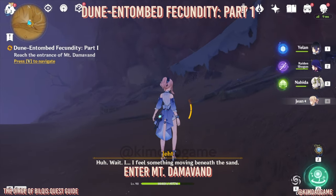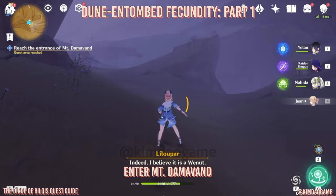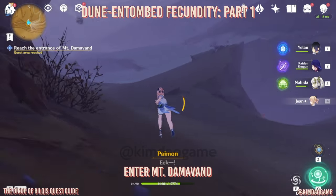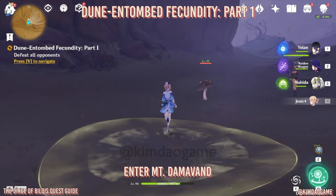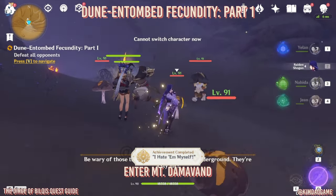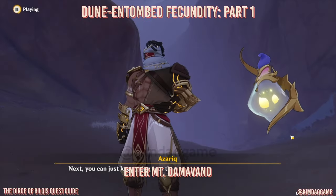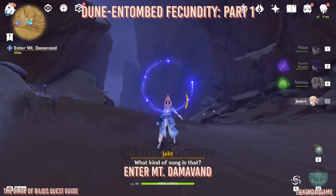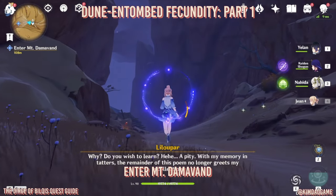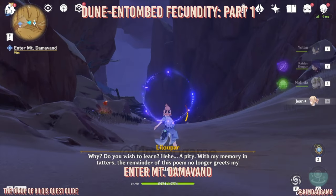I'm just going to walk up a little bit and then the next part will trigger right there. Now you'll get some opponents so we are just going to defeat them all. Then we are going to enter Mount Damavand, so we're just going to head to the location marked on the map.